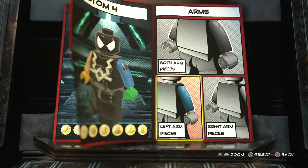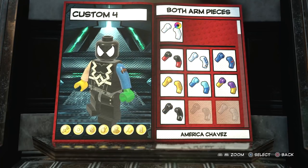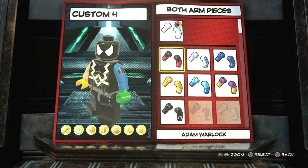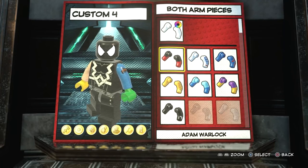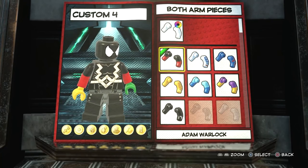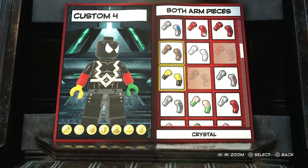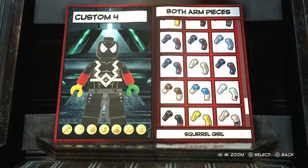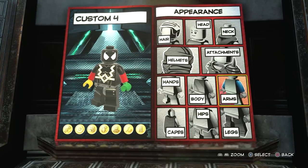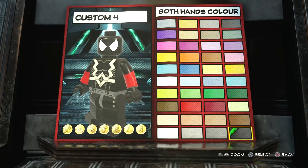For the arms — from different comic panels, Spawn's arms can sometimes just be full-on black. But I really liked how some of them were a little bit more detailed, with black at the top and red at the bottom, like guards on his arms. I thought they looked really, really cool. You can go for black arms if you want, but I just thought that looked really cool. For hands, we're going to go with black.